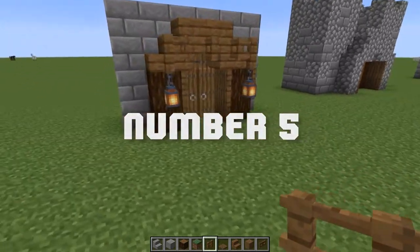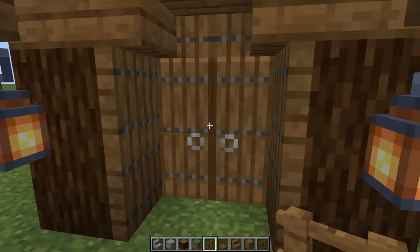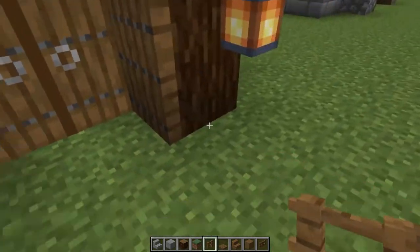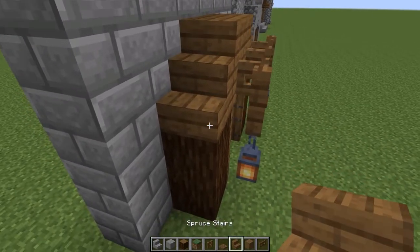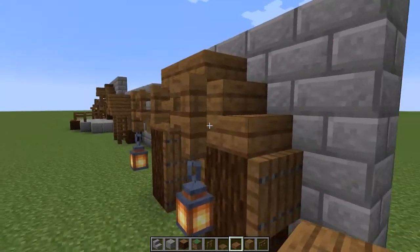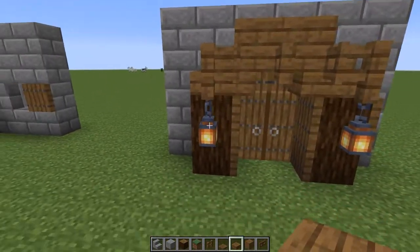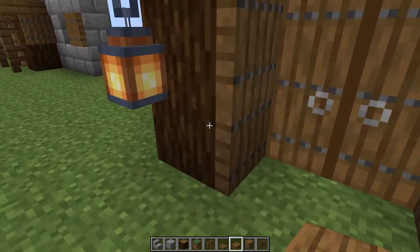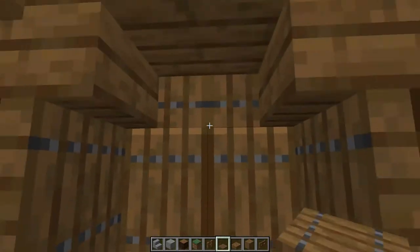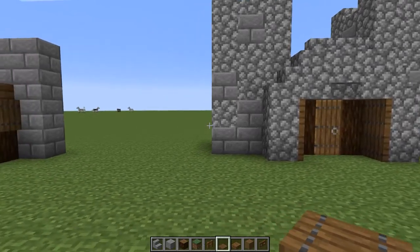Moving right along to door number five. I was thinking — what if you have an uneven number of blocks in your build? Then you're going to have to put two doors in to make it symmetrical. So again with spruce logs, you have to think about how the blocks are laid out. We've got some spruce stairs and some upside-down stairs on the sides, and some slabs to top it off. We're using fence gates to make it look connected to the stairs, with some lanterns hanging off and some trapdoors to make things more interesting.